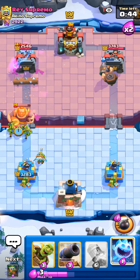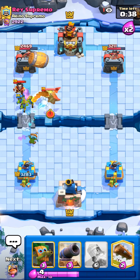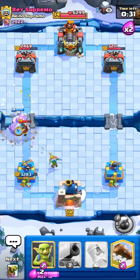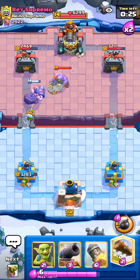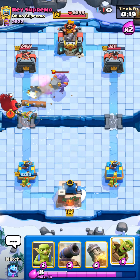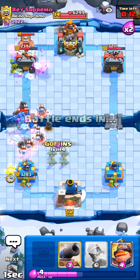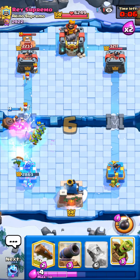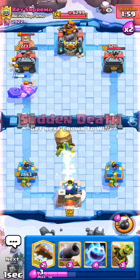Look at the value it's going to get now — it's going to defend alone against the RG. It defended an entire RG on that spot. I'm going to try to build another push. He went for a Lightning there. I mean, if he wastes his Lightning, I can go for a Rocket.